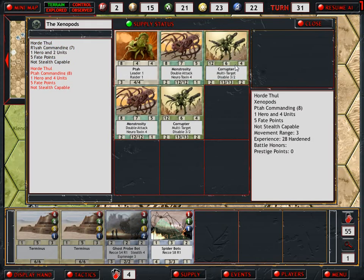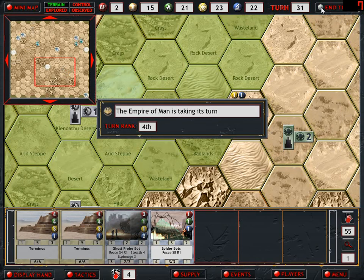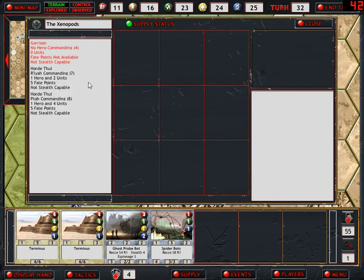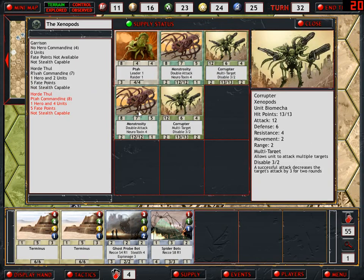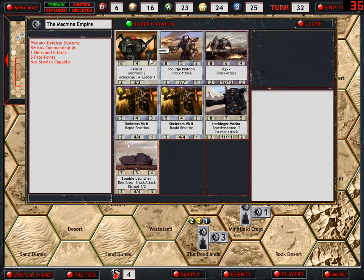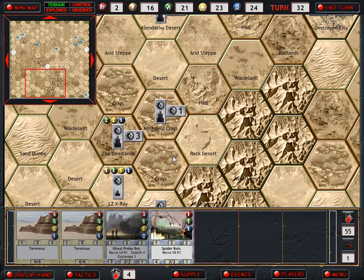Oh my God, look at that! That's terrible! What an ugly-looking army. We have to do something about this and I don't know what we can do. That is just disgusting - two Corruptors and two Monstrosities. Thankfully it's not with Riley. But now that's gonna be a difficult location to claim. We'll still move on this defense systems here and still build an energy team. We'll move Skynet to the desert and end our turn.